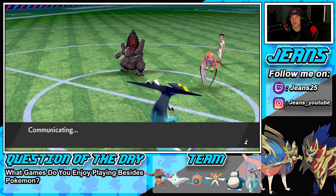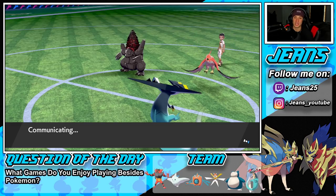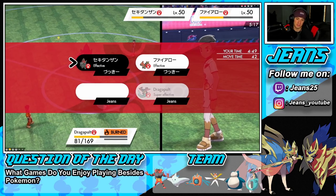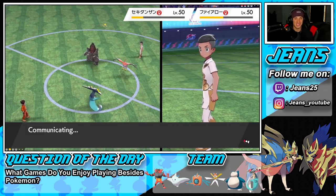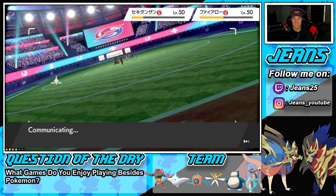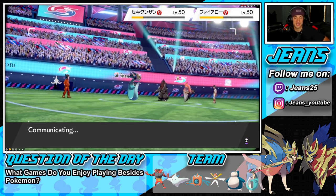Solid first battle — we got to show off that Snorlax with the Kus-aat Berry, but we weren't able to pick up the win. Maybe we can still pick it up if he misses an attack. He does have Tailwind so speed is in his favor, but we should be able to outspeed Coalossal — which could be big. Let's see his plays.